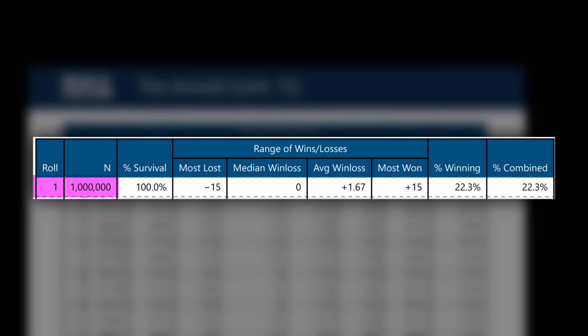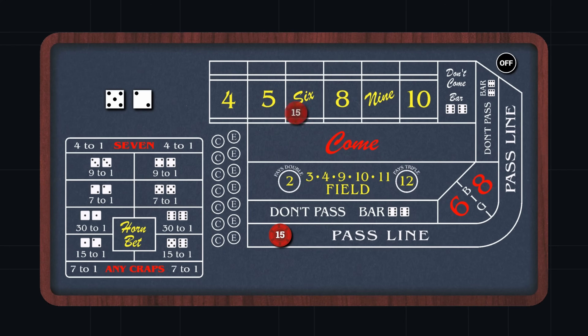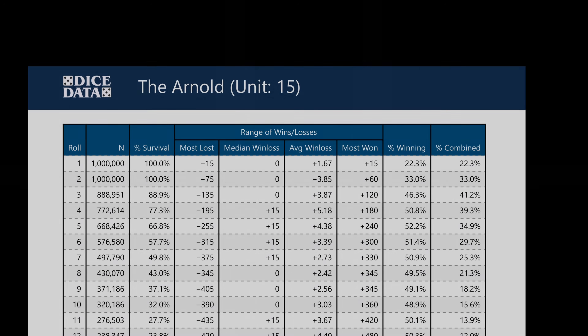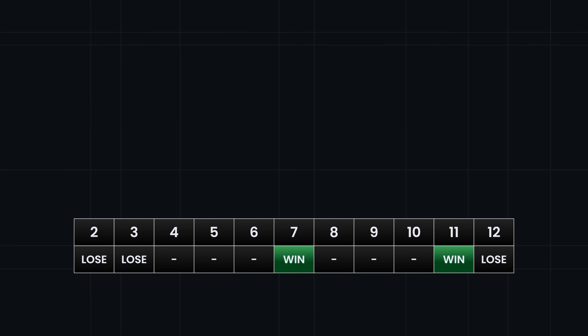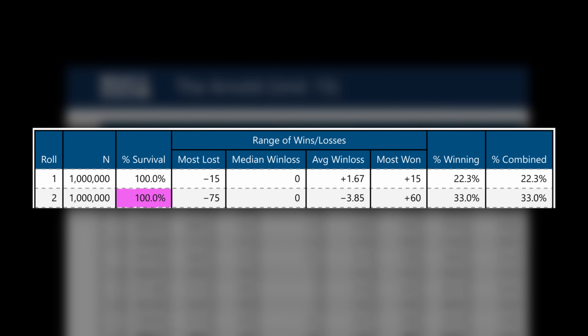We have 1 million shooters making that first roll — that's 100% survival because every shooter gets their first shot. The bots have only a $15 pass line bet on that first come-out roll, so their profits range from a loss of $15 to a win of $15, and 22.3% of the bots are in profit after this first roll. That's because the pass line wins on a 7 or 11, which is 8 ways out of a total of 36 possible dice combinations — just over 22%. For the second roll, we still have a 100% survival rate, but now it ranges from a loss of $75 to a win of $60. One out of every three bots made a profit after that second roll.